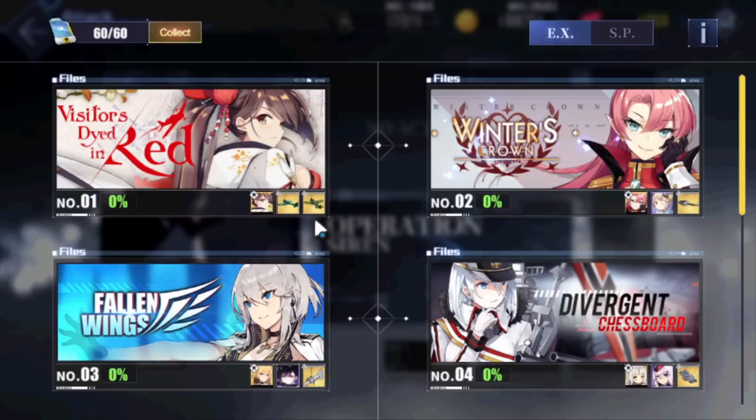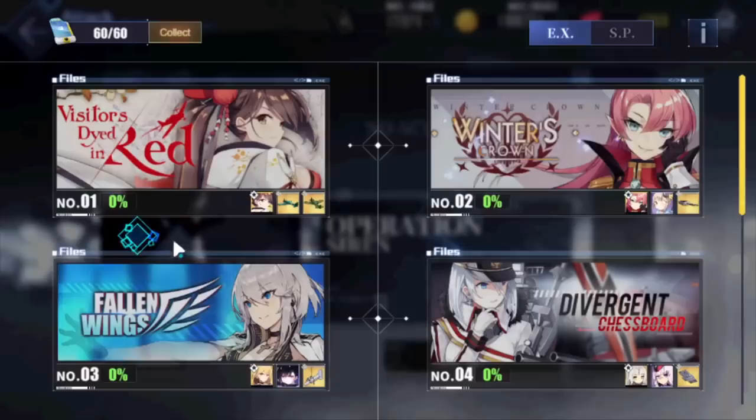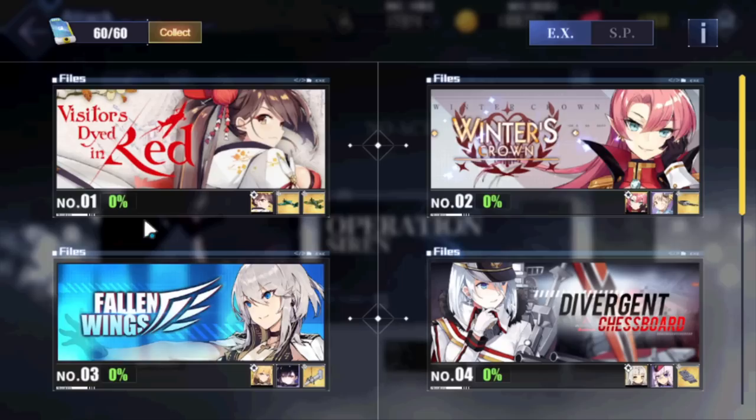Zuikaku herself is okay — she works best with her sister Shokaku. But nowadays if you're running full IJN fleets and you have Hakuryuu and Shinano, they're way better to fit in. If you don't have a strong heavy aircraft carrier for IJN though, Shokaku and Zuikaku works okay. As for the Ryusei torpedo bombers, by the time you get to content relevant for these, there are better options like Junkers from gear labs. I would advise not farming this for newer players — skip this banner unless you want Zuikaku for collection.